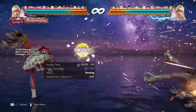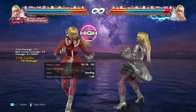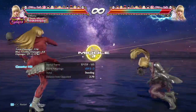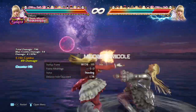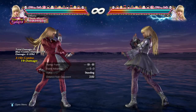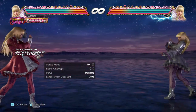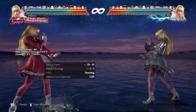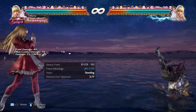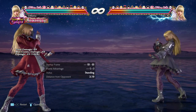Next up, forward 4. This move is insane. It's uninterruptible, and forward 4 being a counter-hit launcher? Of course. They gave her Baek's 3+4 — why not use that in a combo? Forward 4 knocks down and they can tech roll to get out of it, but they'll be so far away and then have to deal with this move that hits at range 2.5. Not bad — that's just crazy.